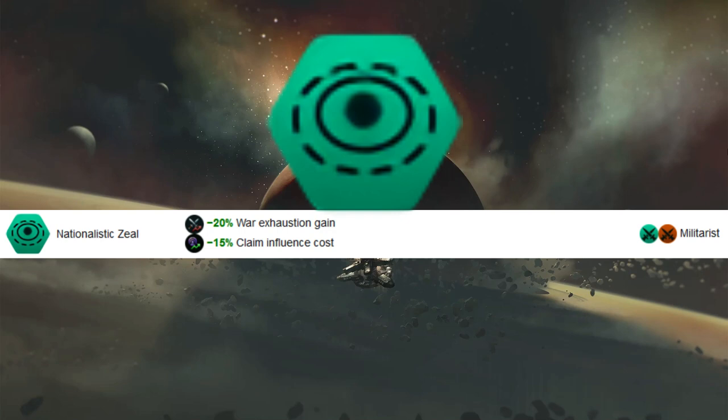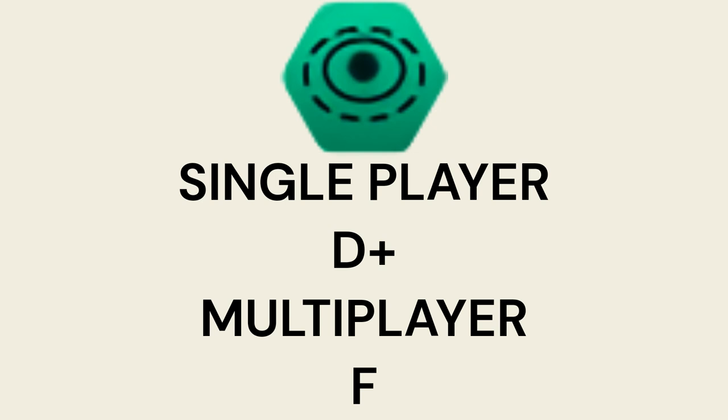For single player, I'm giving Nationalistic Zeal a D+. It's just lacking and doesn't have enough power to make the cut. For multiplayer, it's a flat F. It's not getting close to D tier, but it's also not technically the worst civic — there's no actual downside beyond opportunity cost. It won't actively hurt you or make gameplay harder; it just won't do very much at all.